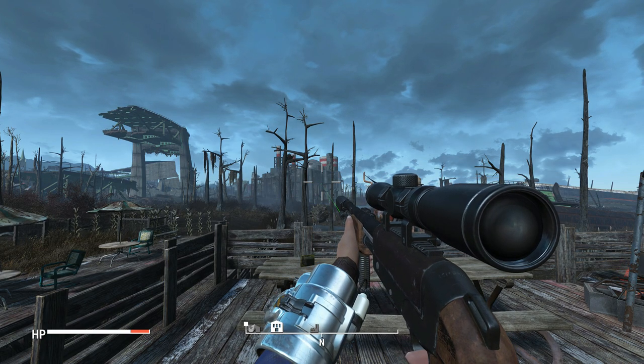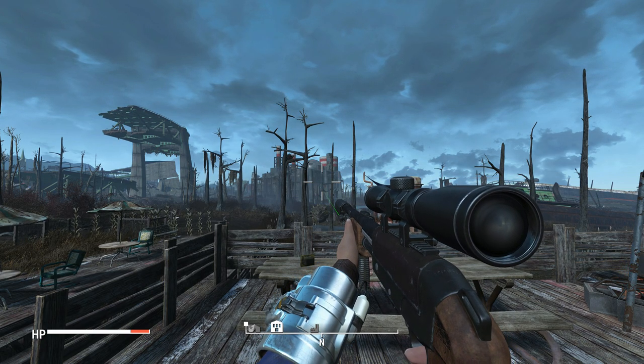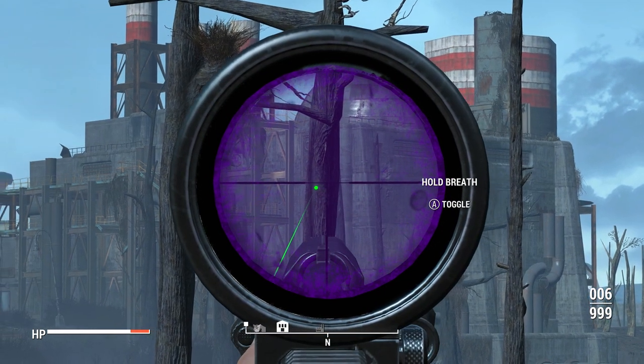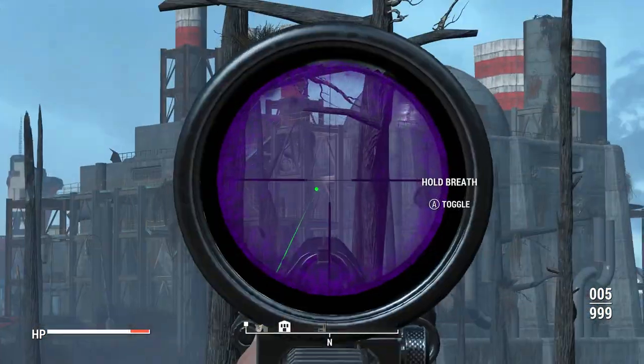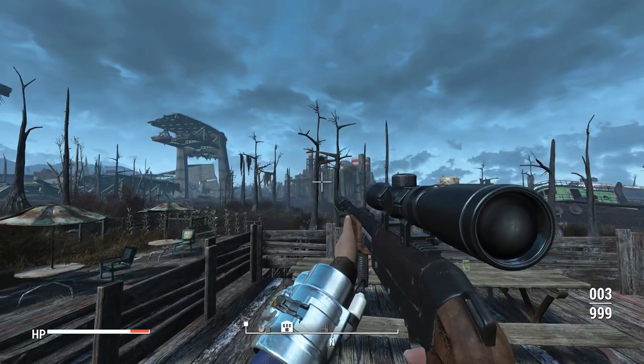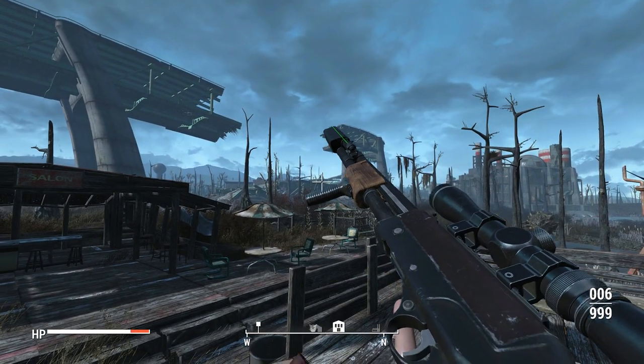This is the TOZ-194, it's a pump action shotgun. We currently have a group of slugs and a sniper scope - see-through scopes - so you can actually see things and snipe with it. With slugs, it's going to be perfectly accurate. We could definitely snipe with this weapon if you wanted to.